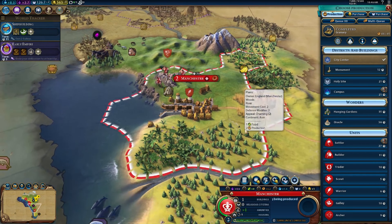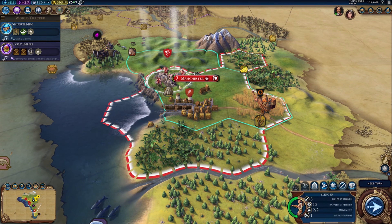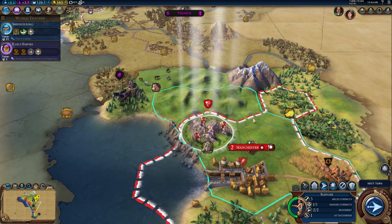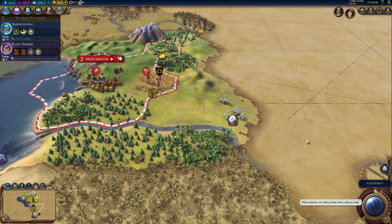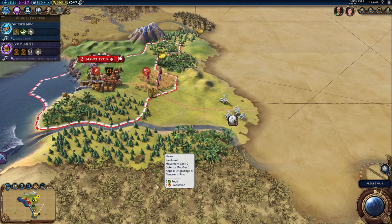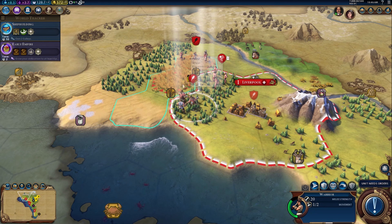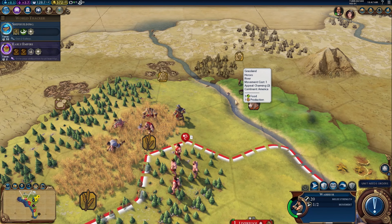Back down to Manchester — Manchester is about to expand, let's build a builder. I'm going to move my slingers here because there's a space between London and the mountains, but chances are any attacks are going to come from elsewhere so I'll move these guys down here — just playing the odds a little bit. Russia keeps sending notifications — I don't know why, shut up Russia, no one asked you.